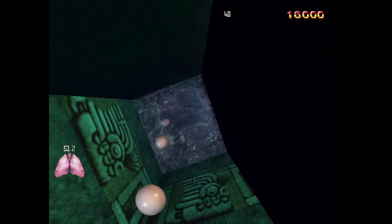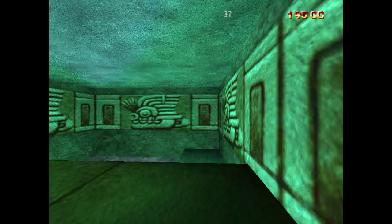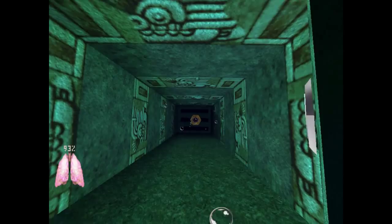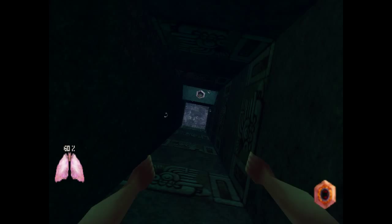One of the interesting things about this game is that there's a death animation sequence that plays every time you're killed by a certain enemy. However, none of the enemies in this level have death videos - the ones that show them killing Max. Which is really weird. But that's just the way it works.